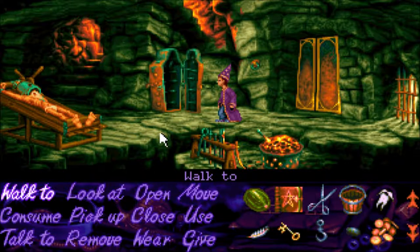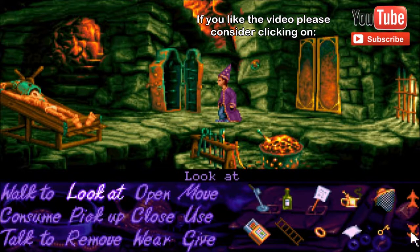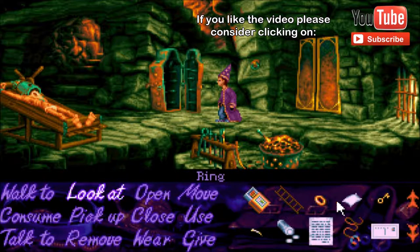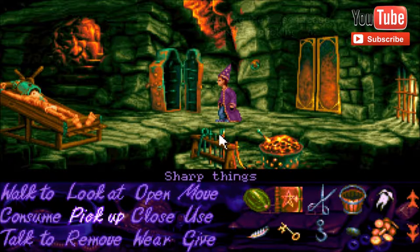So the last thing we tried to do was to get the druid to turn into a frog because that was his special power. However, we needed a full moon. We tried to do it with the ring because it was shiny and that didn't work. We also tried to do it with the coins because they're shiny and that didn't work.